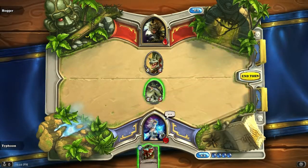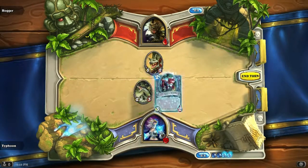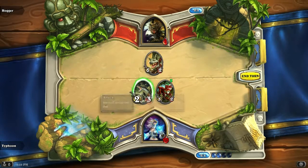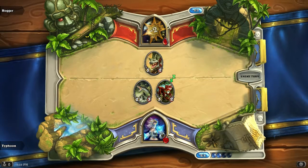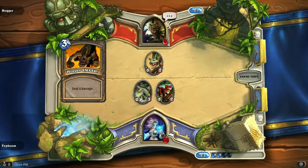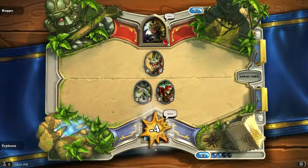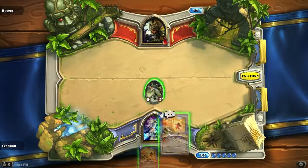I can kill this massive gnoll or go for his master. I'm just gonna keep attacking him directly. Job done. I'm so confused as to why it just lets me attack him directly. I'm coming for you next, Hogger. It just doesn't make sense to me.